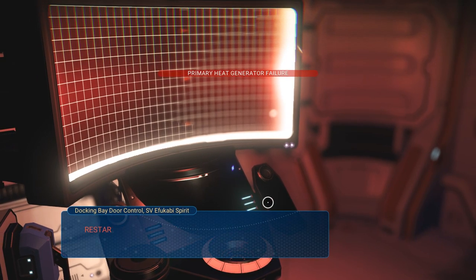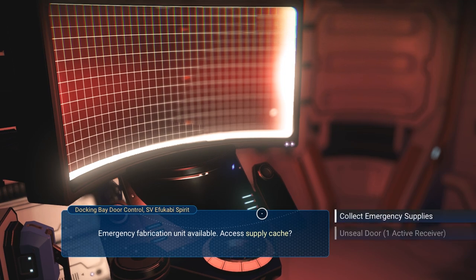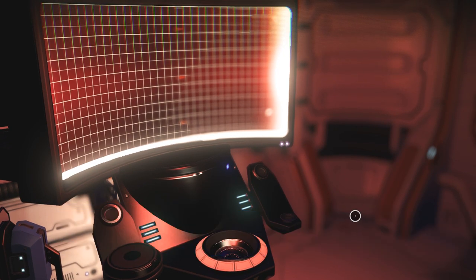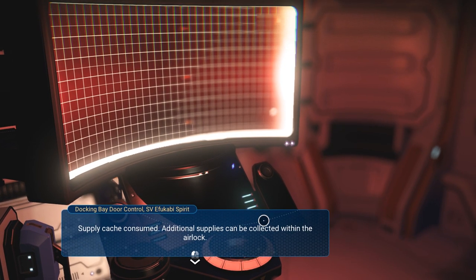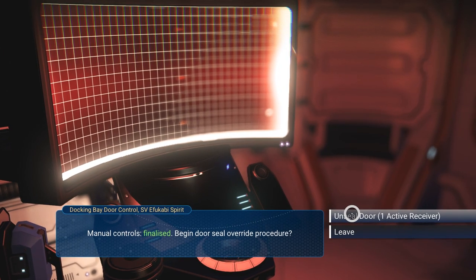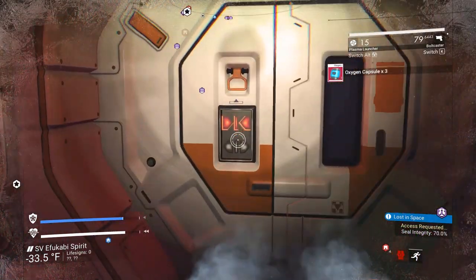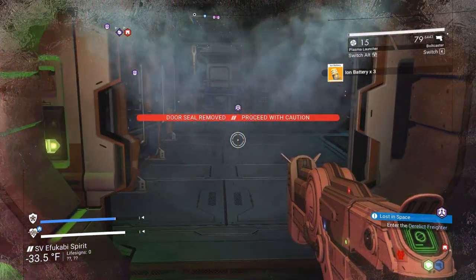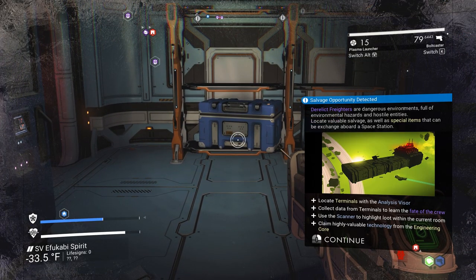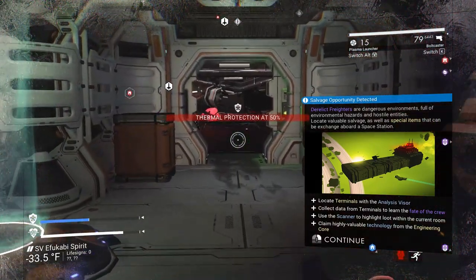Access doors have been automatically sealed and internal systems disabled — manual restart required to begin recovery. Restart internal gravity — maybe we can turn some systems back on. Gravity calibration error, freedom of movement reduced. Internal environmental protection is offline — attempt manual generator restart. Unable to restore primary heat control — protection against extreme cold temperatures required. Emergency fabrication unit — access supply cache. We can unseal the door or collect emergency supplies, so I guess we'll just go with the supplies. Supply cache consumed — additional supplies can be collected within the airlock.